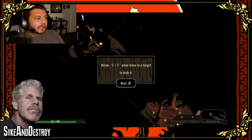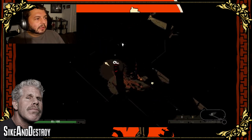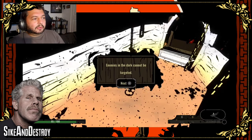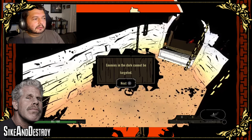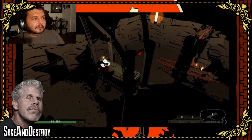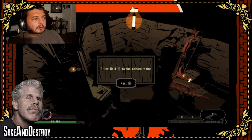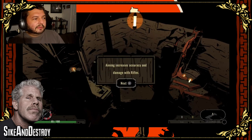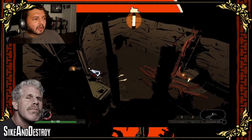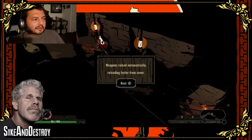Melee is R2 and L2. Lighting a lantern briefly stuns enemies. Enemies in the dark cannot be targeted, so you've got to light it up to fight them. Hold R2 to aim, release to fire. The aiming key increases accuracy and the ground arrow shows how locked on you are. I noticed the crow is flying around me, so the DLC is working.